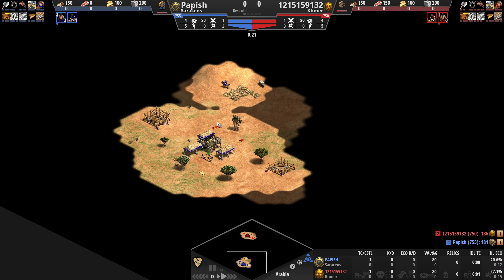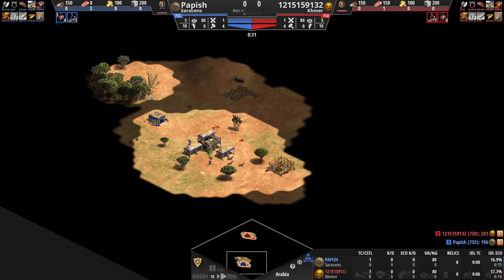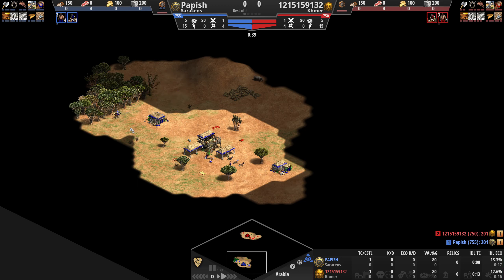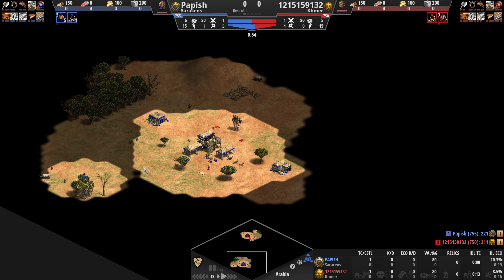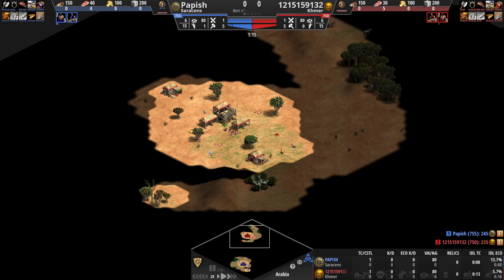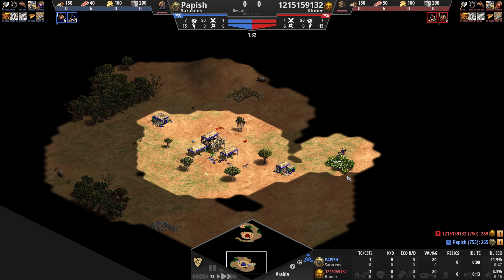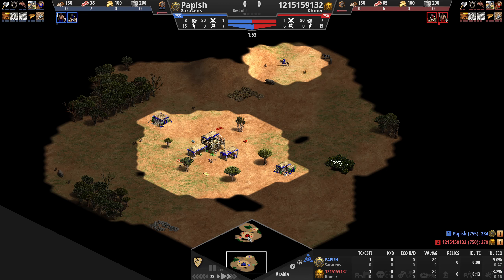So, playing in Arabia as Saracens. The reason I started playing with them — I just looked at their tech tree. They're pretty similar to the Hindustanis, as a camel civ, but with a few differences. One thing I noticed pretty quickly is they have really no eco bonuses at all. The Hindustanis had cheaper vils at each age, which was very helpful. Saracens don't have anything like that.